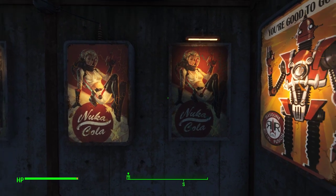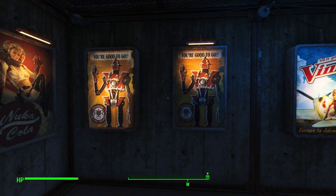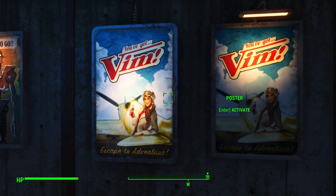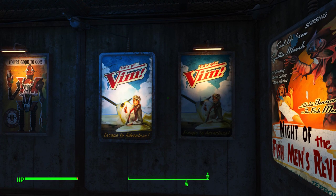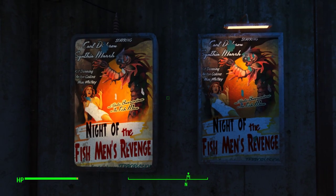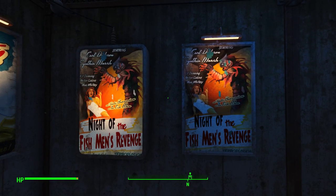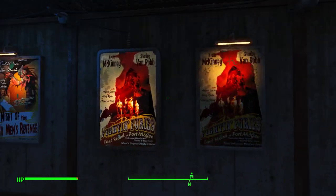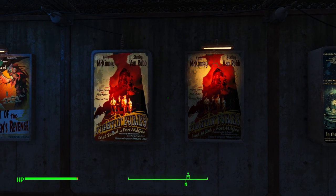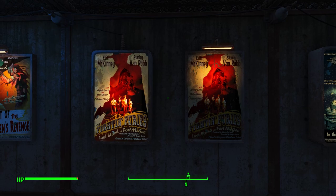Another Nuka-Cola poster. And you're good to go — gasoline at the Red Rocket. And a new one from Far Harbor: You've Got Vim, Escape to Adventure. Another Far Harbor poster: Night of the Fishmen's Revenge. And another Far Harbor poster: The Fightin' Fury's Last Stand at Fort McGee.